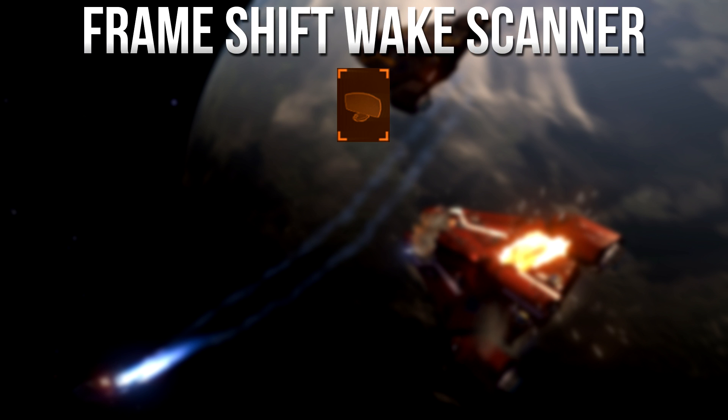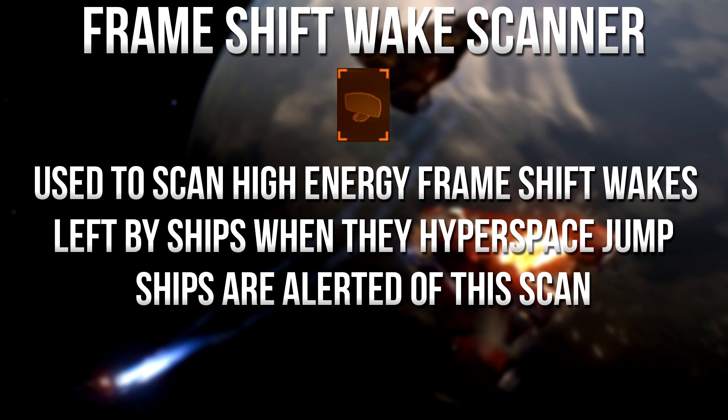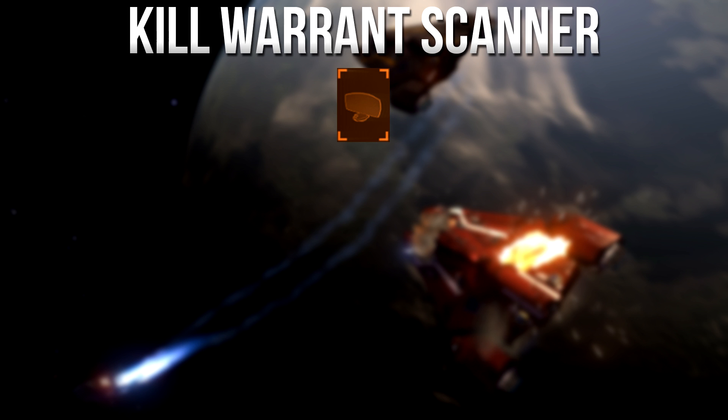The frameshift wake scanner allows you to scan high-energy frameshift wakes left by ships when they make a hyperspace jump, to find out where they jumped to so you can follow and interdict them again. It's useful for bounty hunters or pirates chasing a ship carrying gold or other valuable cargo.